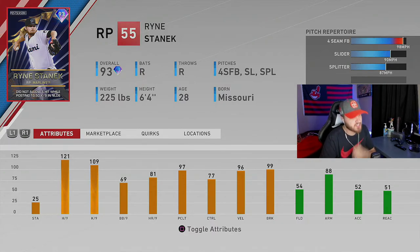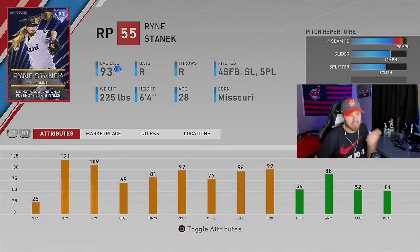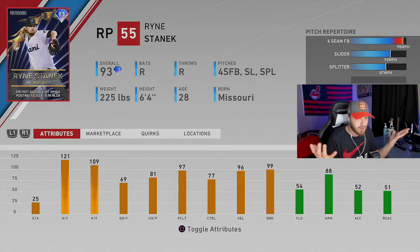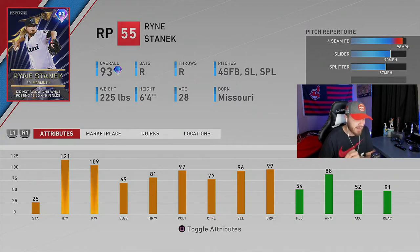Next up is relief pitcher Ryan Stanek from the Miami Marlins. Another guy standing tall on the mound — he's going to throw 100, maybe 101 as long as the outliers work. 121 H/9, 109 K/9 — a very lights-out card out of the pen. In Battle Royale you're going to be humming fastballs. We've always asked SDS for more catching cards, relief pitchers, and second basemen, and they've blown the door off those three positions. The Marlins fans on Twitter were happy to see this card.